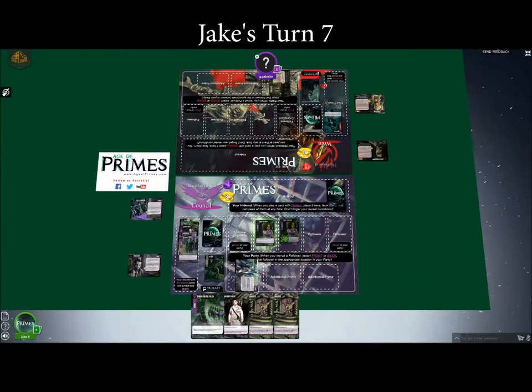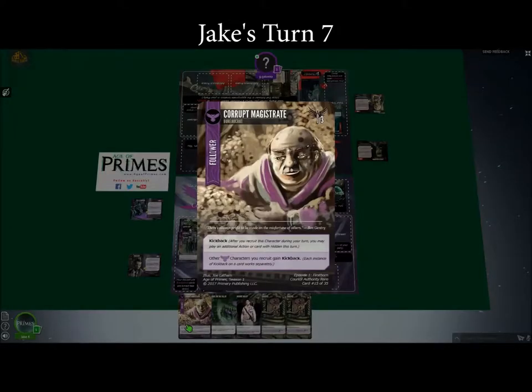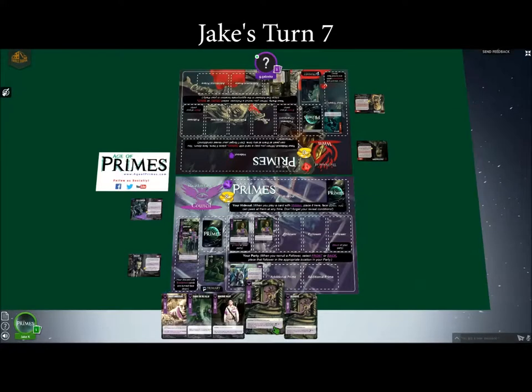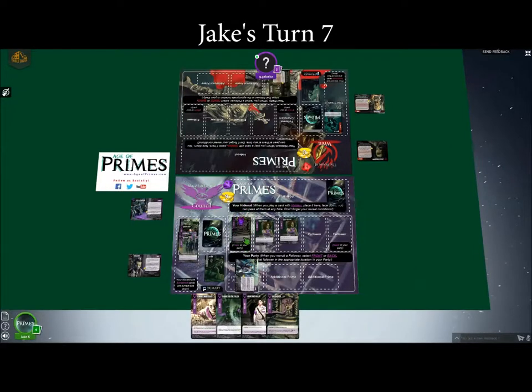Move forward. Refresh and draw. That would be really good if I could draw into more actions. I will gain my one and play a Gatekeeper at the front of my party.